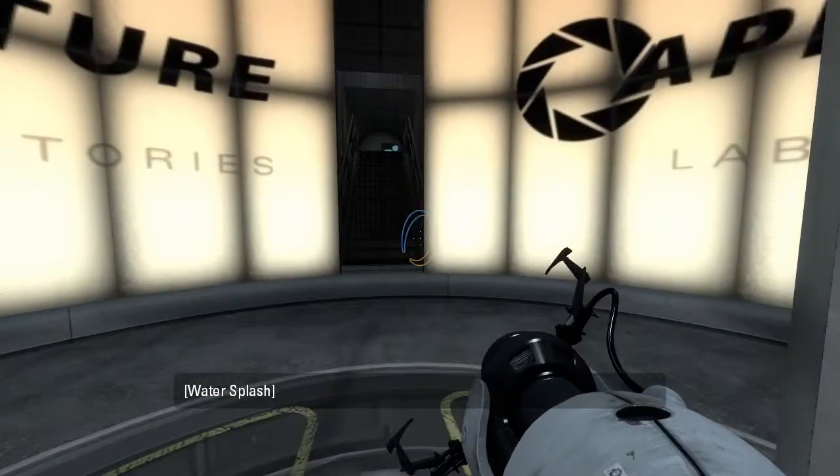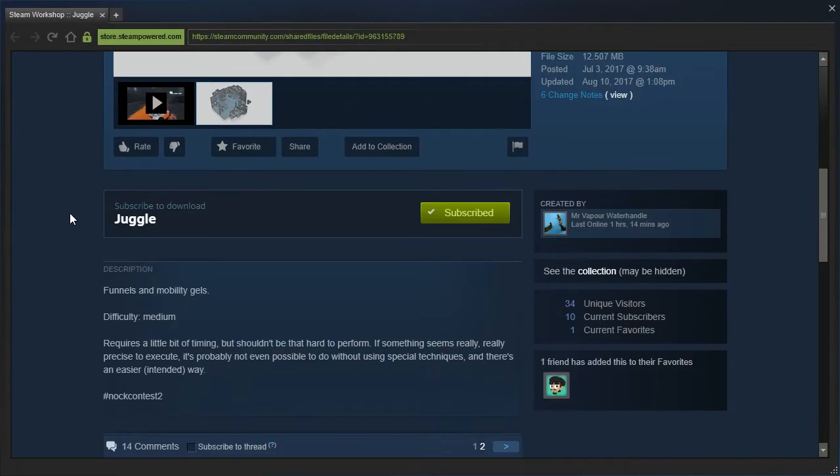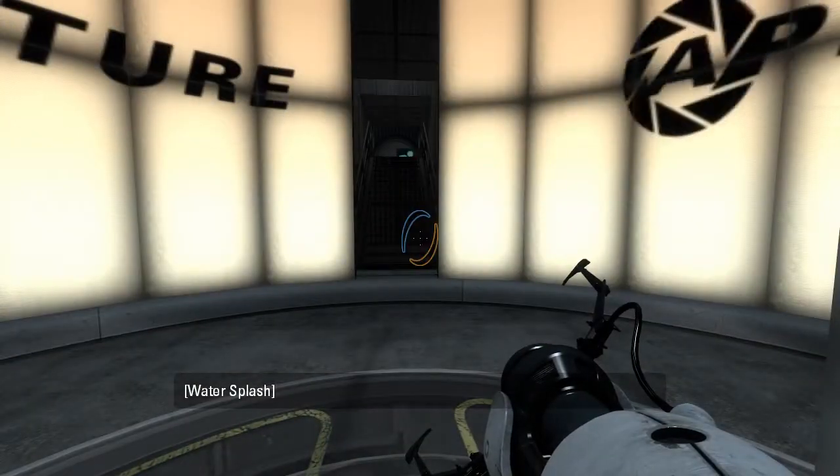Hey guys, I'm LB, and let's check out Juggle by MaesterVaporWaterHandle. Funnels and mobility gels, difficulty at medium. Requires a little bit of timing, but shouldn't be that hard to perform. If something seems really, really precise to execute, it's probably not even possible to do without using special techniques — there's an easier, intended way. Hashtag NotContest2. It almost looked like NotContest12; I'm pretty sure we haven't had 12 of them yet. Alright, let's get started.